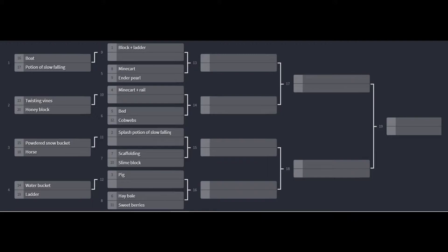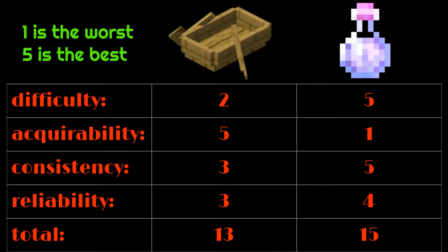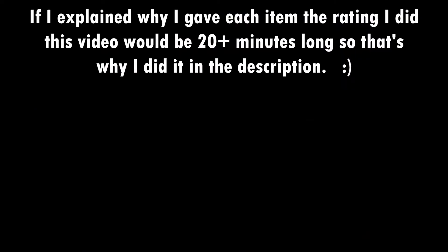Now it's the moment you've all been waiting for — time to find out what the best way to MLG in Minecraft is. I decided to create a tournament and have each item 1v1 another item until there's one remaining. We have the boat versus the potion of slow falling. The way I'm going to judge which one is better is using the four categories I listed earlier, ranking each item on a scale from 1 to 5, with 1 being the worst and 5 being the best, then add everything up. The potion of slow falling is obviously the winner, so it will move on to the second round. If you're wondering how I came up with these values, my reasoning will be in the description.